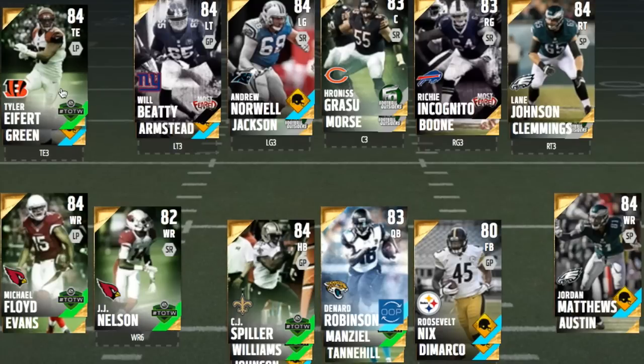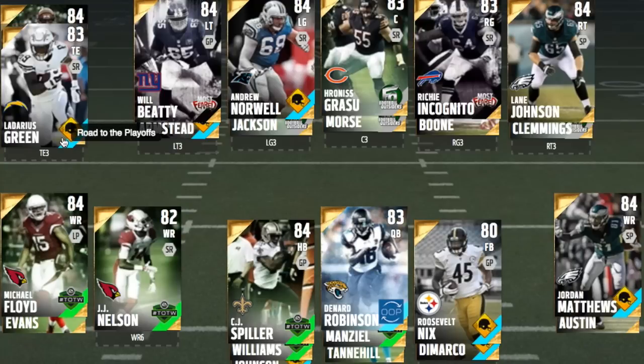Team of the Week Eifert goes for about 5k — very good pass-catching tight end as well as a decent blocker, with 85 speed. At tight end, Ladarius Green is basically the fastest tight end you can get at a price — this card goes for about 3k. You wouldn't want him as a starter because he can't block, but he is a very good run-after-the-catch tight end who burns linebackers with his 92 speed.